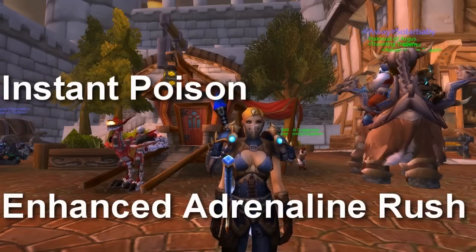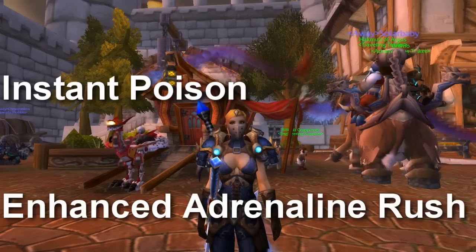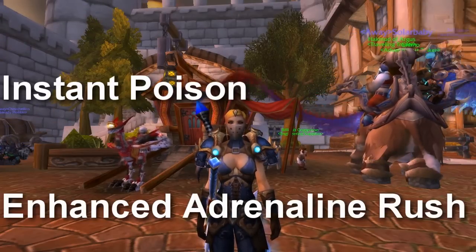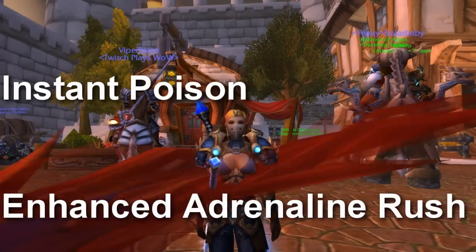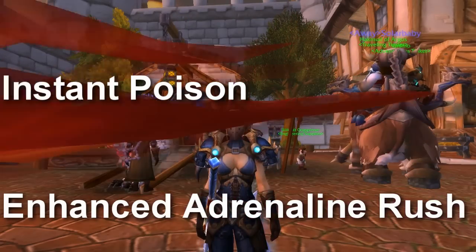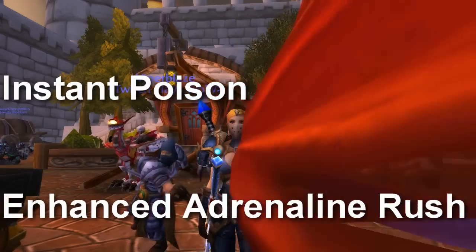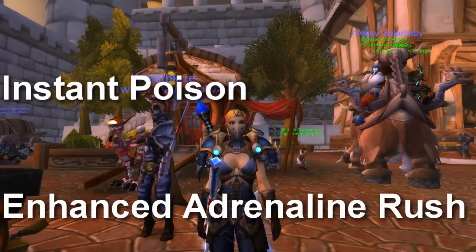Next we have Instant Poison. It replaces your deadly poison with instant poison. Instant poison coats your weapon with a lethal poison that lasts 1 hour, and each strike has a 30% chance to instantly poison your enemy for nature damage. So instant poison is a nice choice — I guess deadly poison is given specifically to assassination, which is completely fine. It would be nice if instant poison also had wound poison's healing reduction effect, so combat rogues would just carry one poison.